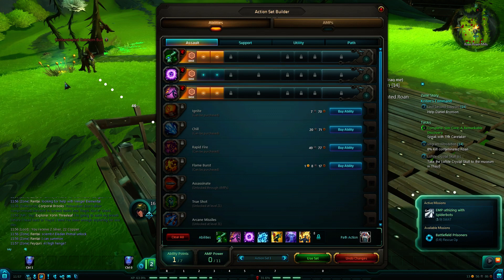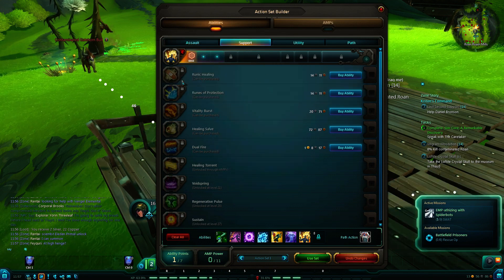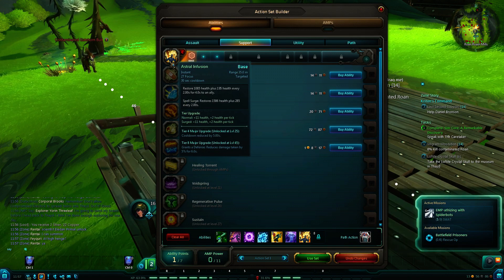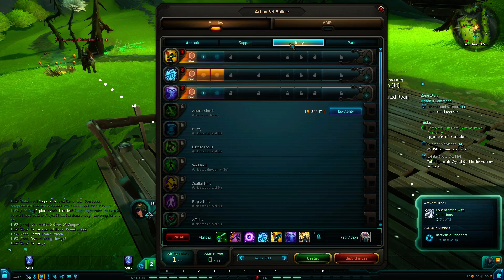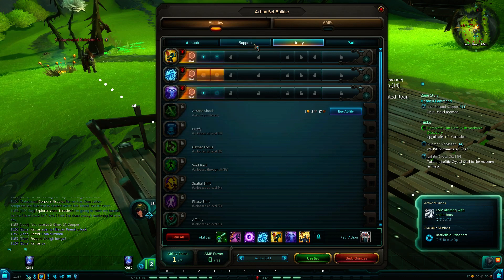This is the whole point. You're supposed to learn to build your own spec, not to go buy other people's spec. Under Support I have Astral Infusion, which is a really nice heal. It does like a thousand plus healing, which is good for your oh-crap moments or just an extra top off so you can keep fighting mob to mob. And it has like a 30 second cooldown or so.